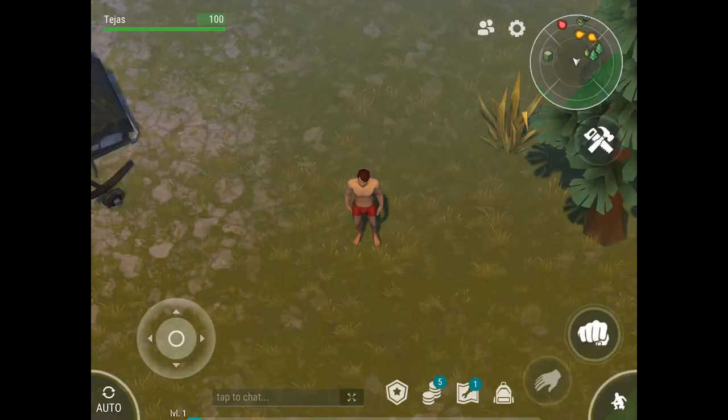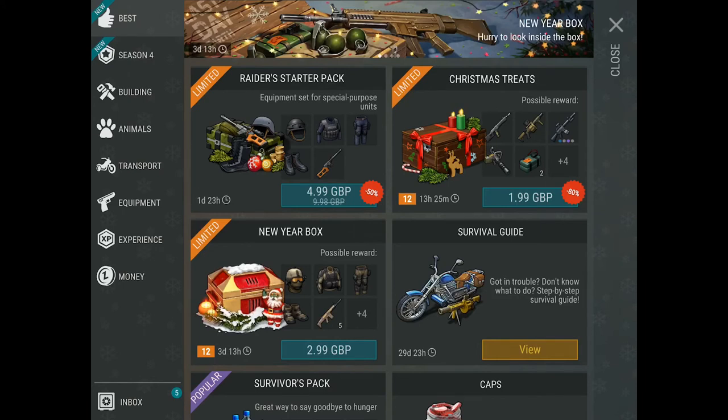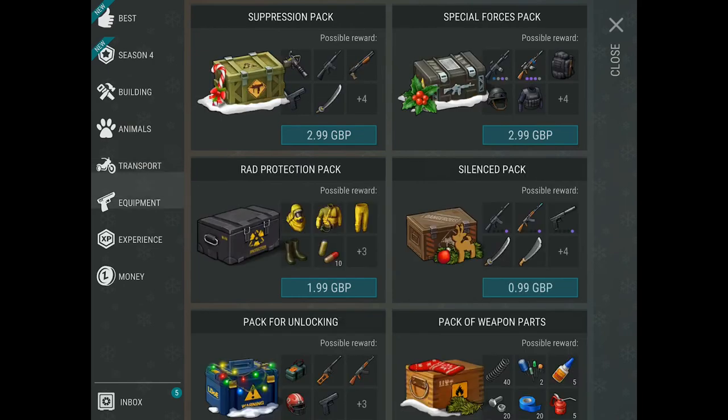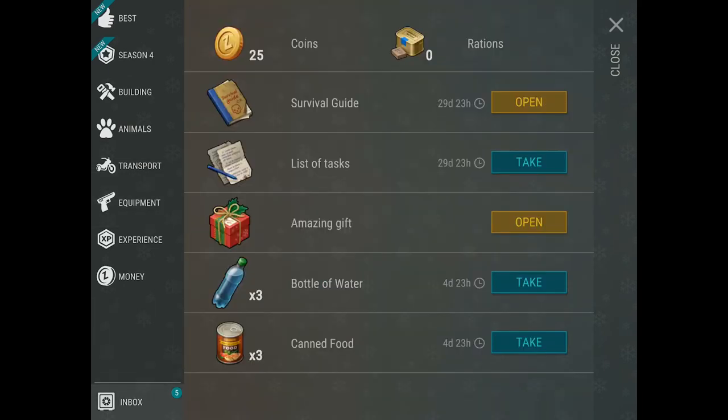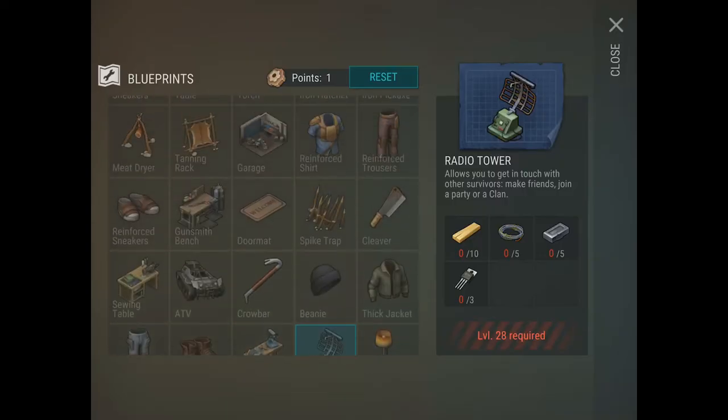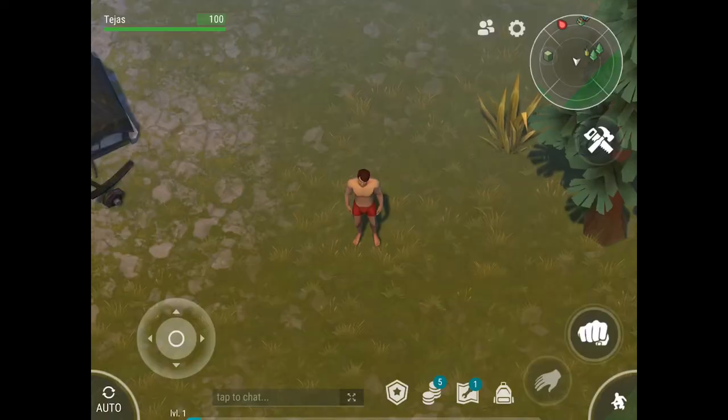Beside the battle pass is the shop, where they have the battle pass and some starter packs if you want to spend money on this — though you can just play the game as it is. There are different packs for building, animals, transport, and equipment. Then you have the inbox, where the game gives you resources every three or four days — maybe some food, water, or weapons.